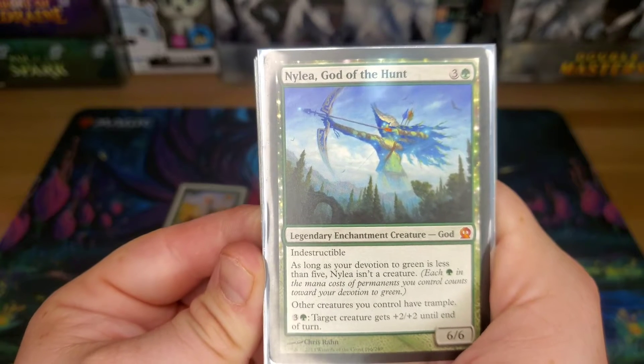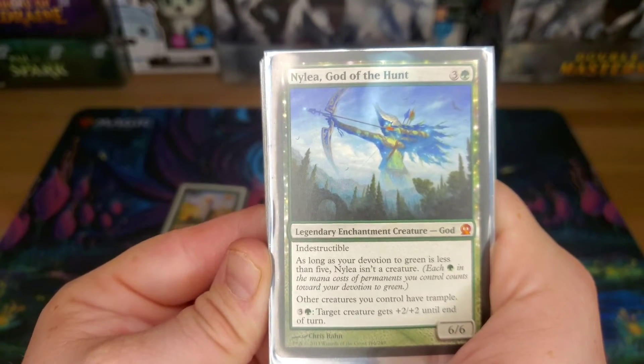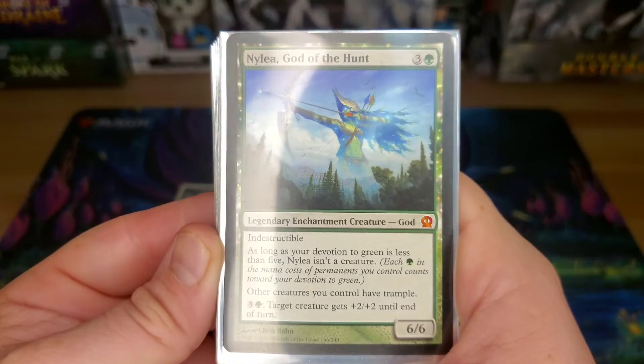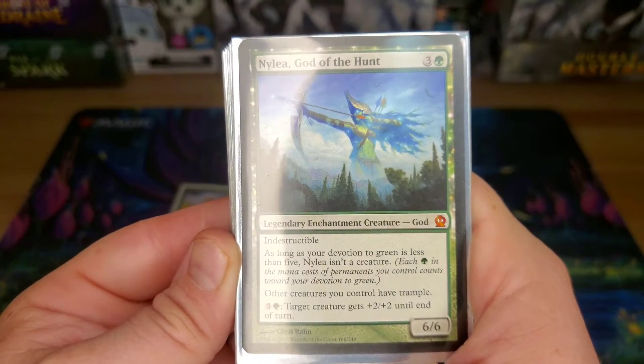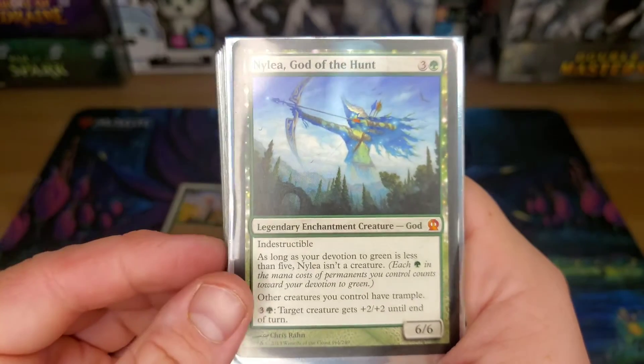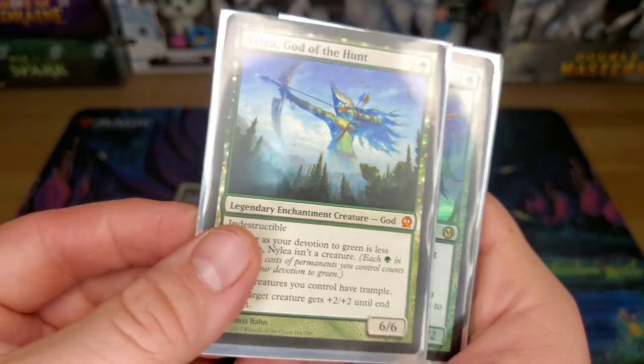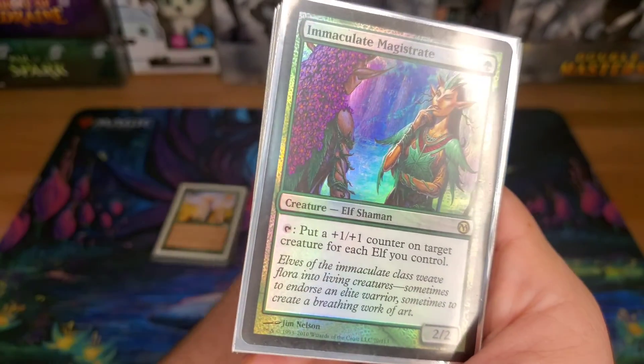Nylea, God of the Hunt — a four-drop indestructible God. As long as her devotion to green is less than five, she's not a creature. Other creatures I control have trample, and then I can pay four to give a creature +2/+2 until end of turn — on a 6/6 body if you have that devotion up, which is crazy for four. That's a lot of value for a four-drop.